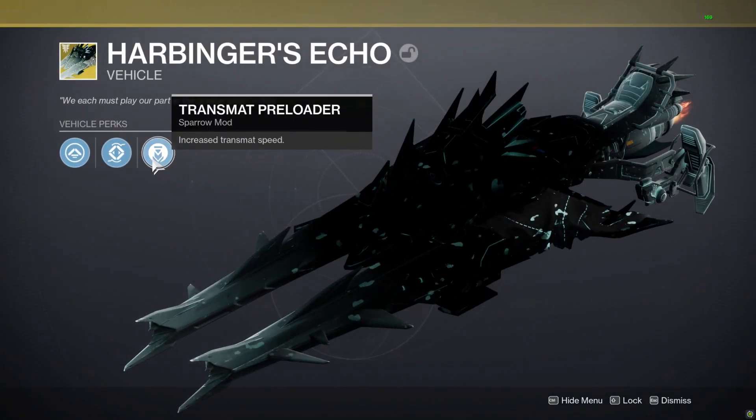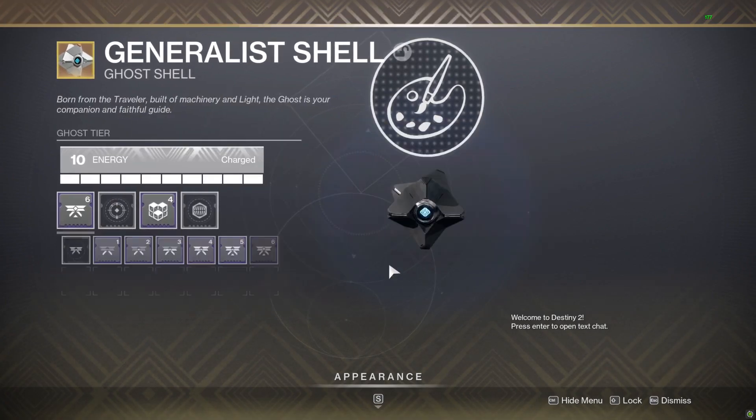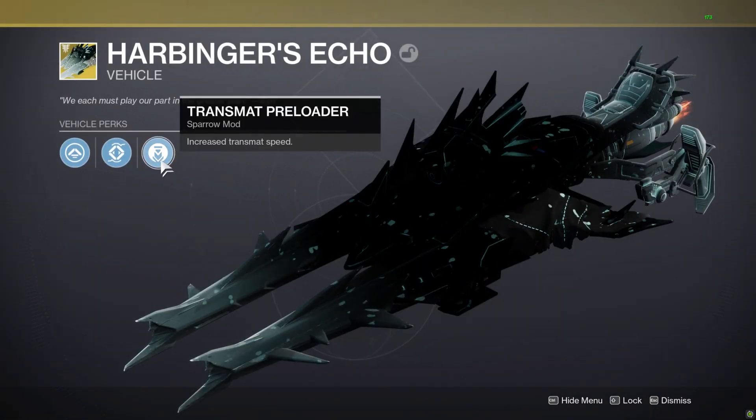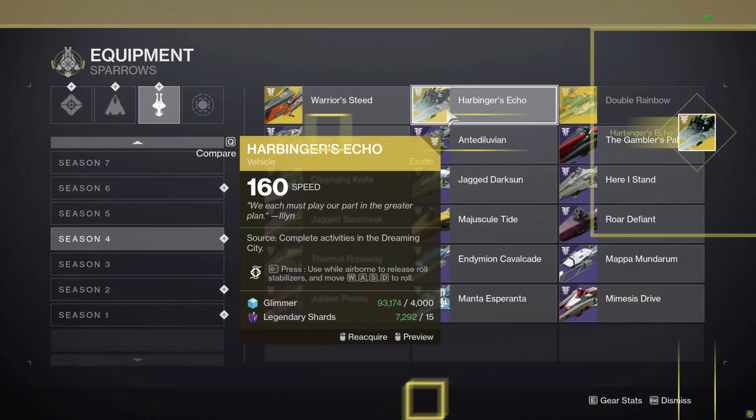After they updated all sparrows to summon instantly, these perks were removed — with the ghost mods having a complete redesign, and the sparrow perk staying on all sparrows you currently have, but no longer rolling on any other sparrows you obtain, even from your collections. This makes the perk no longer obtainable unless you already have one in your inventory.